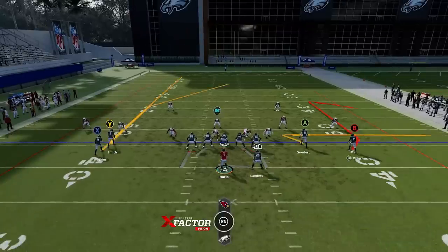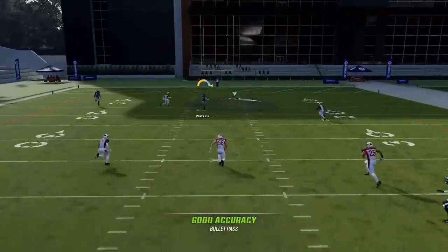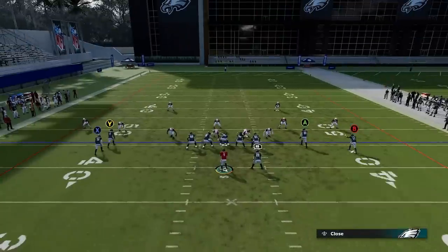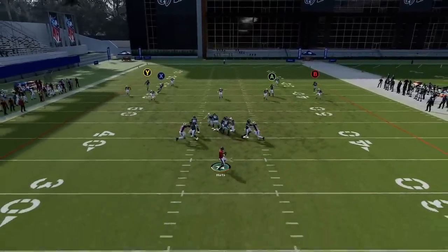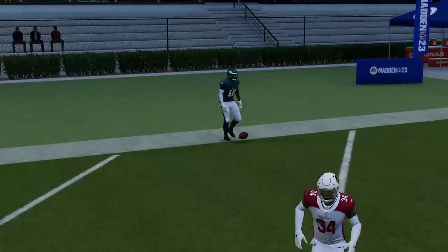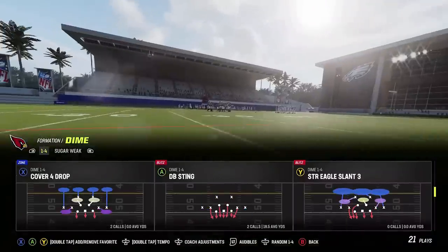Next up we got the PA Reed, starting with Nickel Tampa Two. I'll put the Y route on a fade and the A route on a curl — I can block the running back but you can see how this guy is going to split the safeties. It'll be that way whether it's Cover Two Man or zone. The A route is a good comeback and a good option against man coverage — if I hold that ball a little bit longer we get a nice easy one-play touchdown against Cover Two.